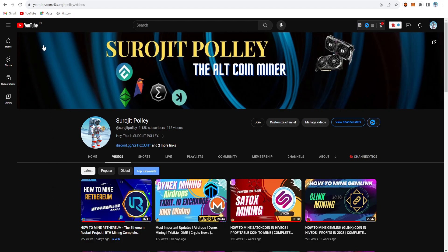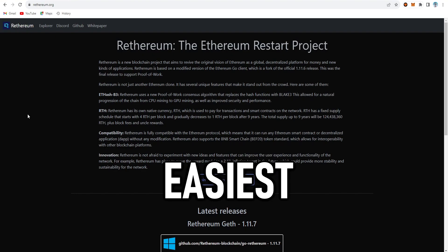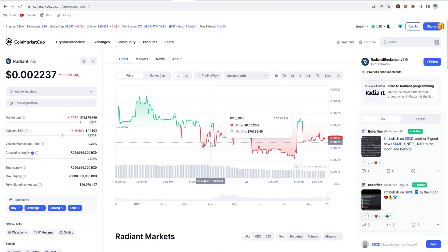Today I am going to try dual coin mining for Radiant and Rhetherium in two different ways. The first one is the easiest way — the same settings used in my previous videos for single, dual, and triple coin mining. The second one is a more typical configuration. Now let's go to the price section: Radiant is currently $0.002 and Rhetherium is $0.18.